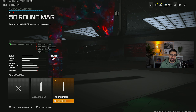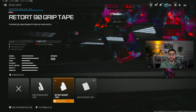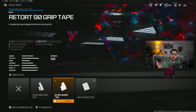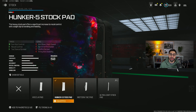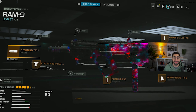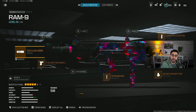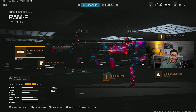For the magazine, toss on the 50-round mag — this gun has a fast fire rate so we need a bunch of bullets. For the rear grip, use the 90 Grip Tape, which increases both gun kick control and horizontal and vertical recoil control. For the stock, use the Hunker 5 Stock Pad, which increases gun kick control and gives more horizontal and vertical recoil control. That's all I have for the class.